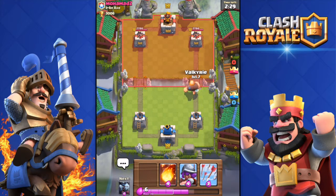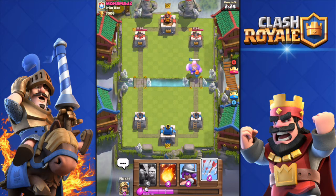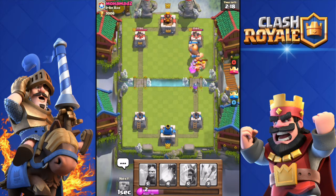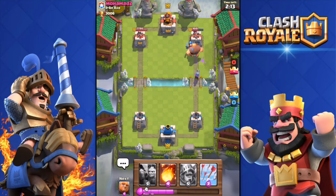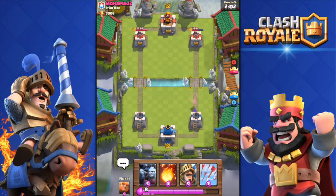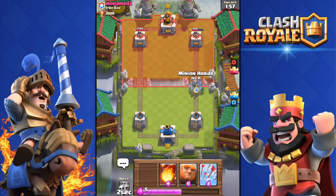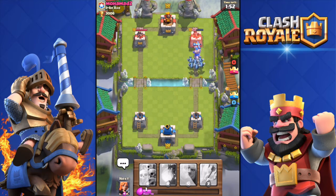I'm going to drop the Valkyrie and the Musketeer. I'm going to drop the Arrows in case he plays minions — he doesn't, but he did deploy Barbarians. The Valkyrie did some work against them and killed them. I even damaged his tower, got it down to 1600. He sent a Mini PEKKA but it wasn't enough — she was killed before she even touched my tower. Perfect.